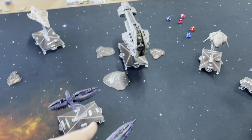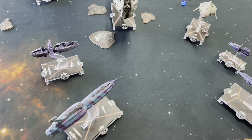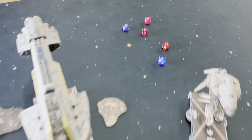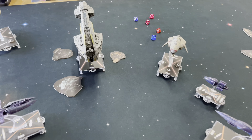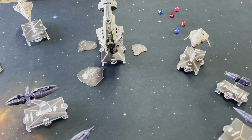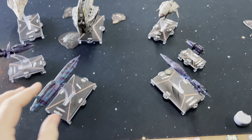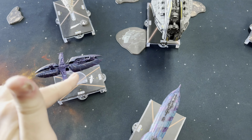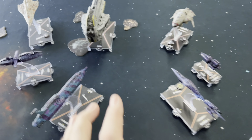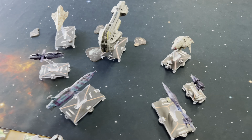So he moved this guy up first and attacked me with the Starhawk coming to my side and rolled three red doubles — which is just how this game is going to be. Really lucky dice, and he's using my dice too. End of round two, we just kind of move forward with a little bit of shooting. Not much happened. This guy moves in at speed three, definitely threatening this guy here, but this is all just going to be a big nasty brawl with no squadrons on either side.